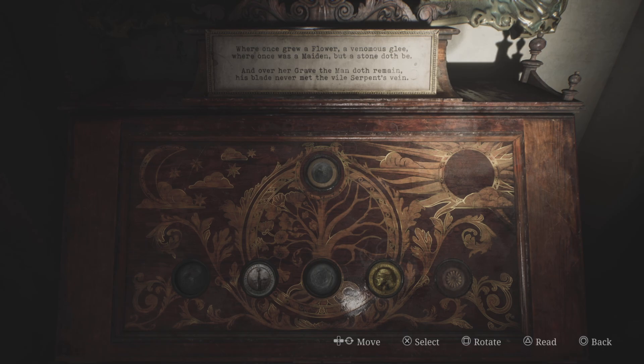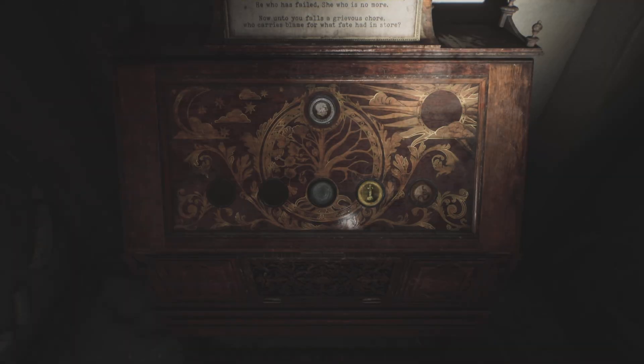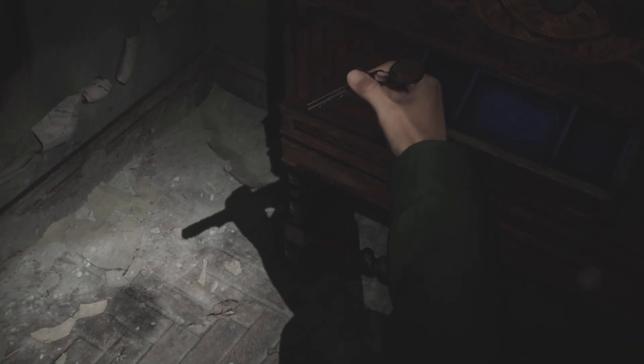We now need to rotate the flower back to the snake, rotate the woman coin to the cross, and then rotate the man coin and move him back to the middle. Last but not least, we just need to move the man coin to the top and the puzzle is completed.